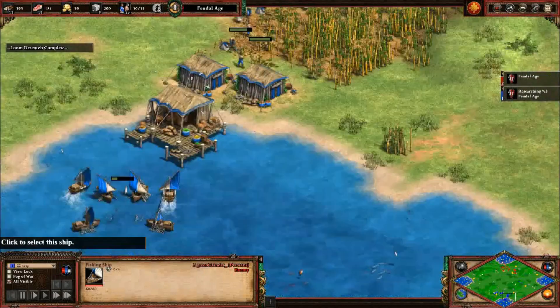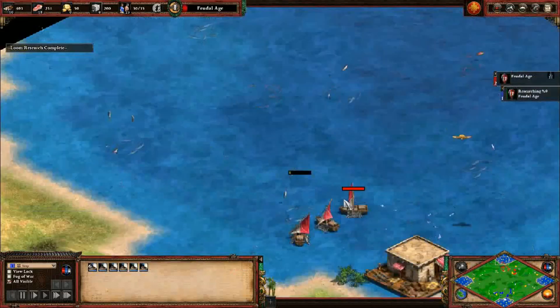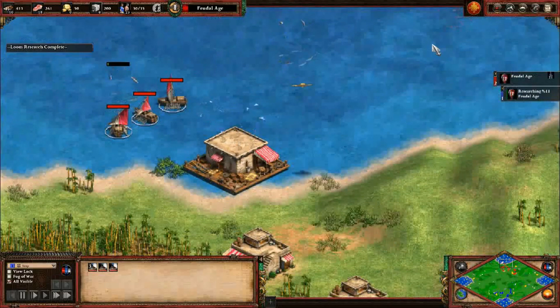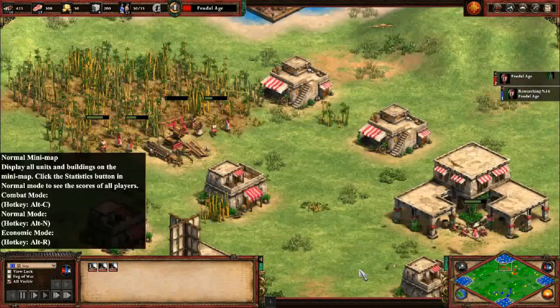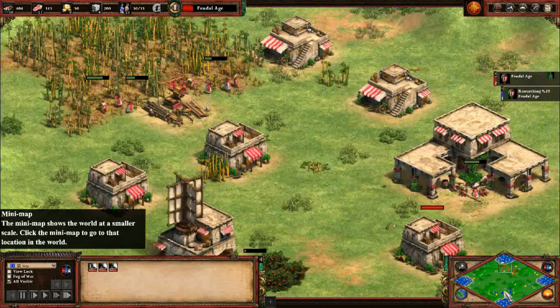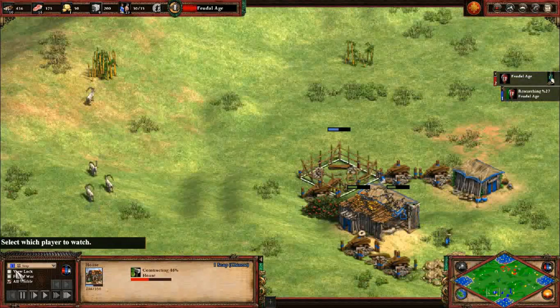It kind of delayed the lumber camp, but they were still able to gather wood closer. Holy cow - that's six fishing ships versus three. Blue did get the fishing boats a bit later, so the food benefits are delayed.